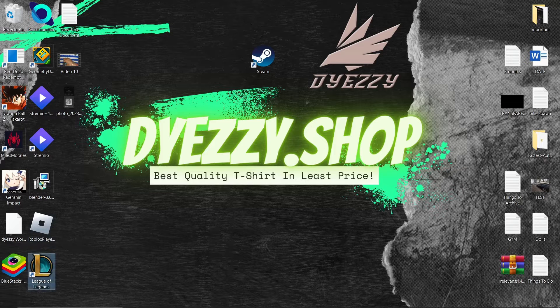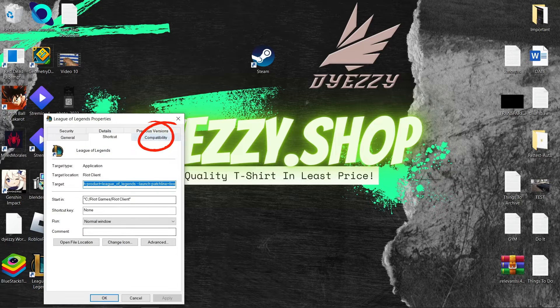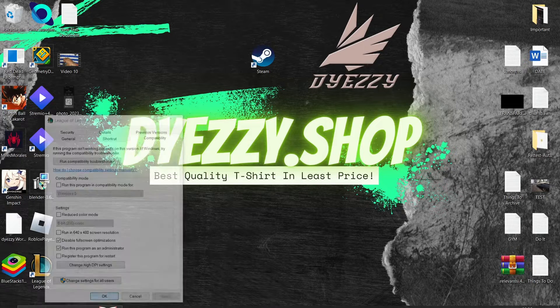Click on Game, right-click on the League of Legends application, go to Properties, then Compatibility, and make sure these two options are checked, as well as High DPI Scaling Override.